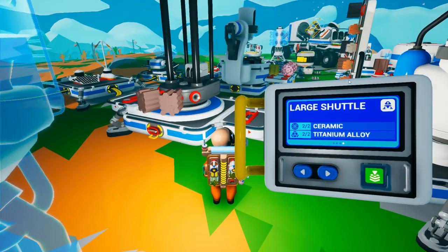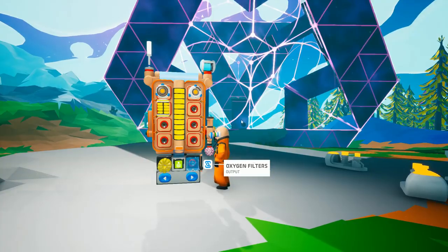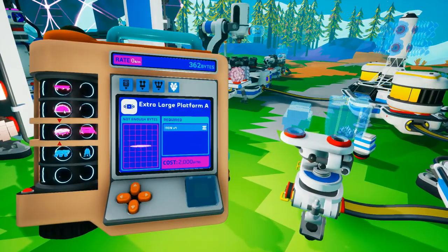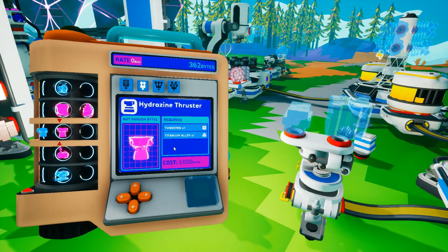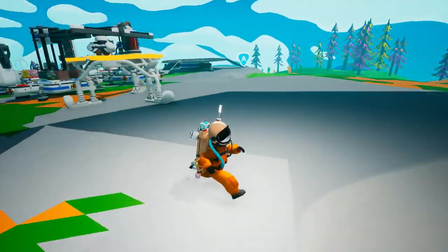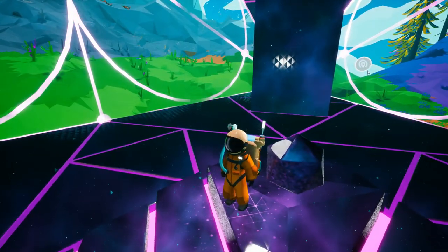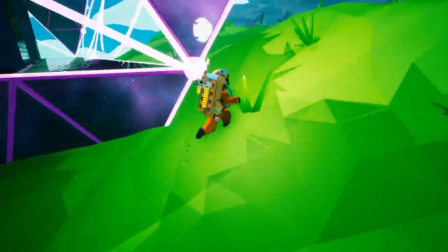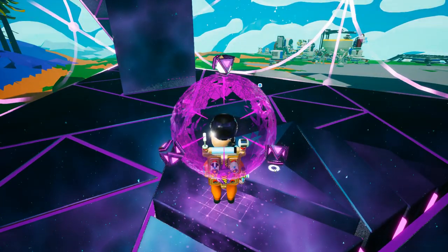Pushing ahead to the large shuttle. This is the kind of progress that we need to make. We are not going to be able to make hydrazine thrusters — tungsten and titanium alloy — which is just as well; that would be pretty expensive. And we don't exactly have the ammonium deposits readily available to mass-produce hydrazine.